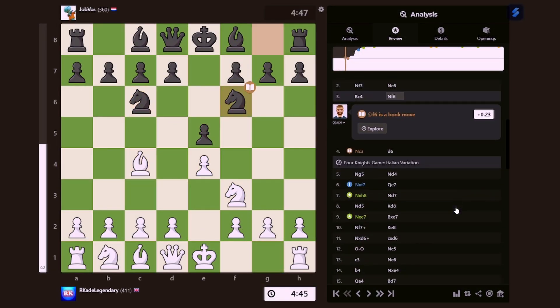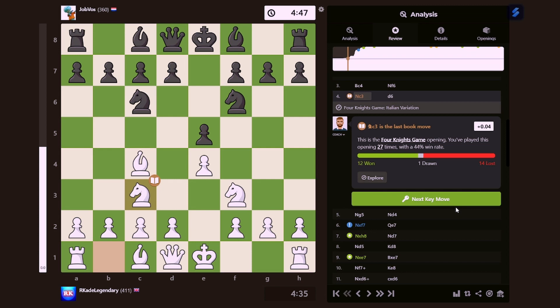Let's review this game. So our first couple of moves were a couple of book moves. Knight to C3 was my last book move. I've won 12 times, I've lost 14 times, I've drawn once. That's probably around about 50% — the win rate you would normally see in a normal game.